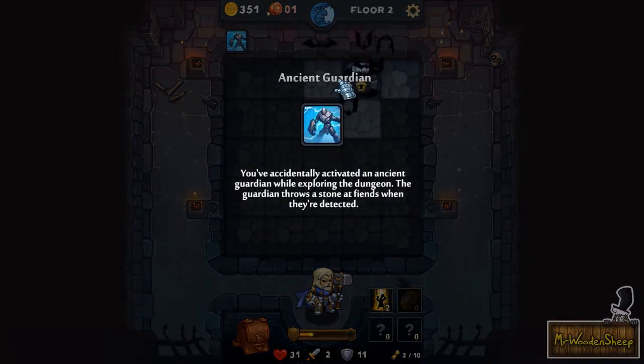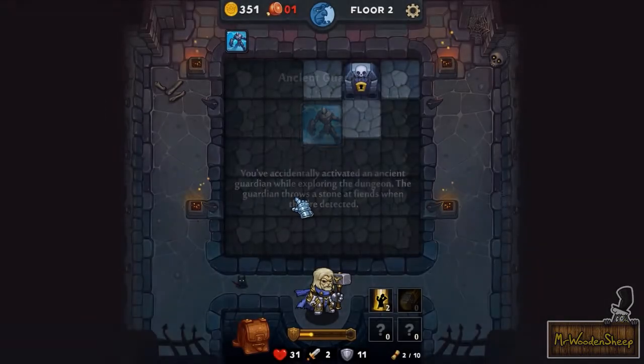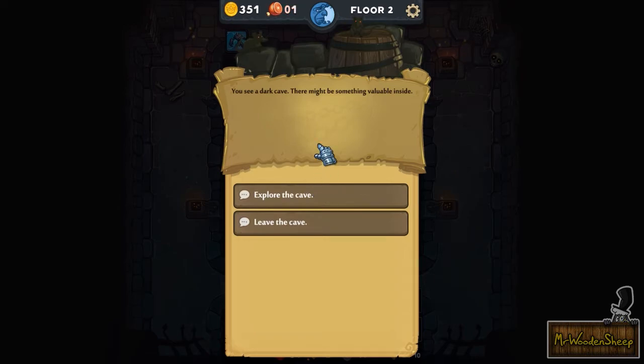There's a lot of cool stuff. There you go, this is the Guardian I was talking to you about — you've accidentally activated an Ancient Guardian while exploring the dungeon. The Guardian throws a stone at fiends when they're detected. I'm very happy that he's not throwing rocks at me. This is an example of just the randomized stuff which kind of keeps the game fresh.